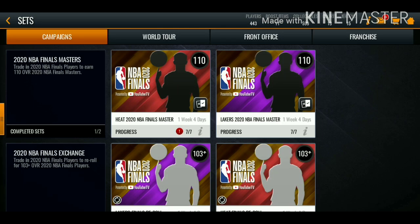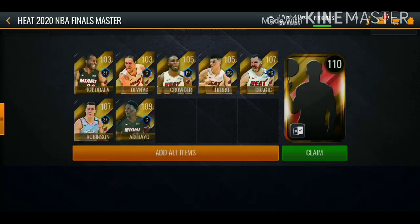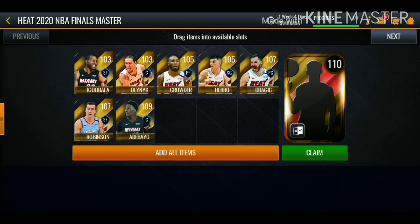Two days have passed since I completed the two 110 overall Finals Flashback Masters and the Lakers NBA Finals select pack. Today I ended up pulling the 109 overall Bam Adebayo, and I'm gonna be completing the 110 overall Miami Heat 2020 NBA Finals select pack. I picked up 110 overall Duncan Robinson and two 105 overalls, spending about 1.5 million coins to complete this set, so I'm definitely gonna be making profit. Let me know in the comments who you guys ended up choosing.